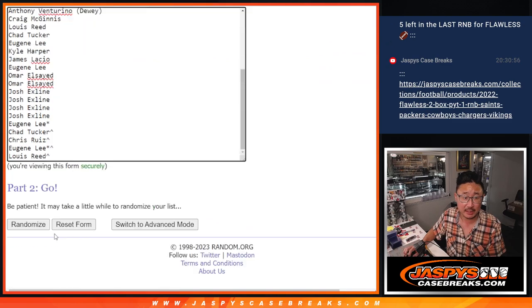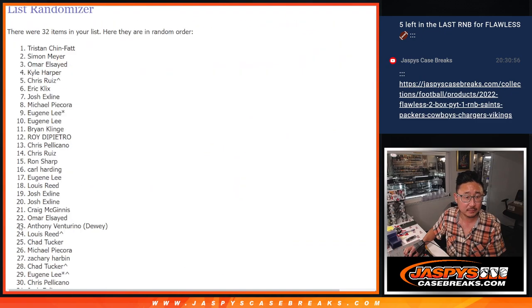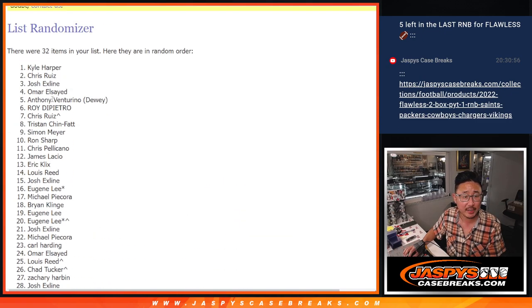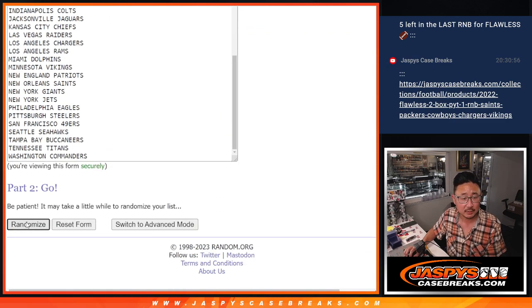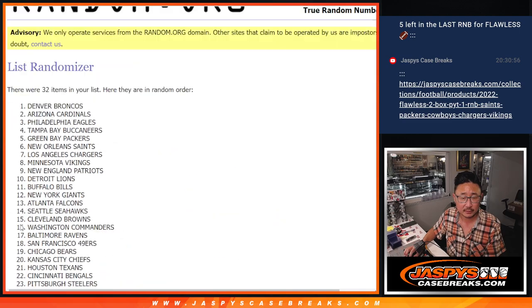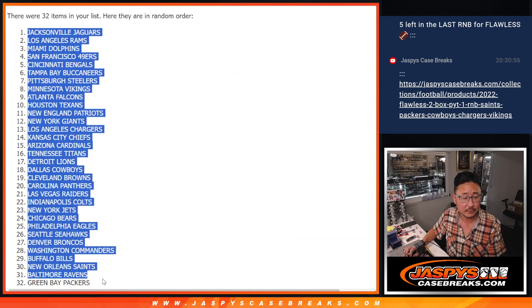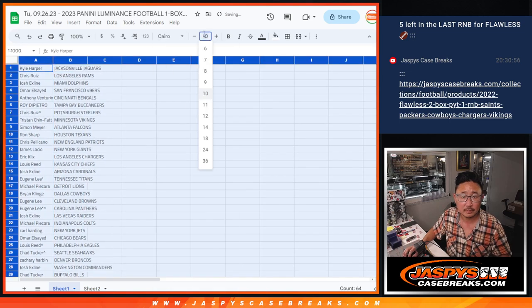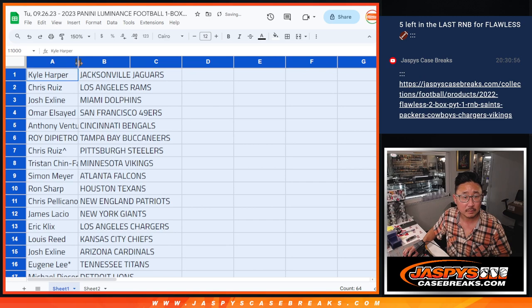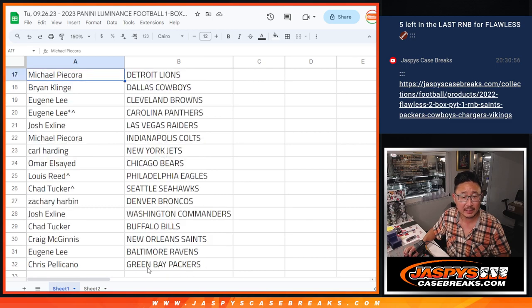Two and a six, eight times — names and teams. One, two, three... eighth and final time. No trades here. And two and a six, eight times for the teams. There's the first half of the list right there, and there is the second half of the list right over there.